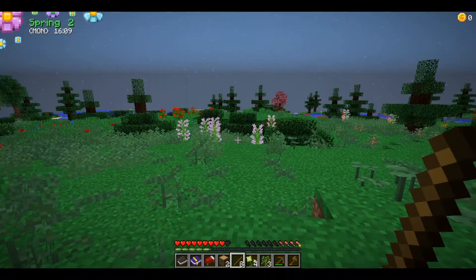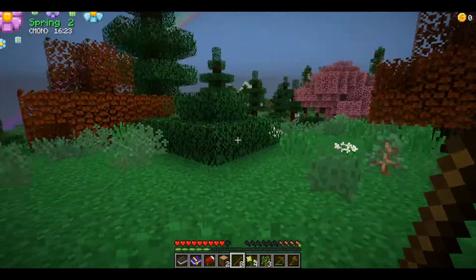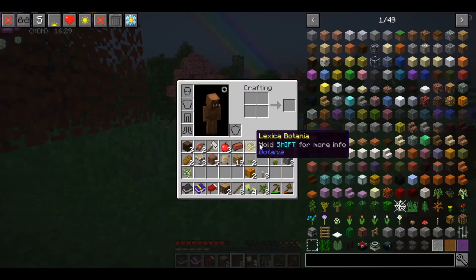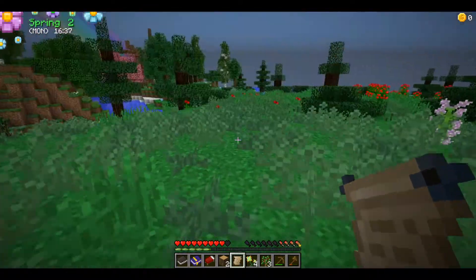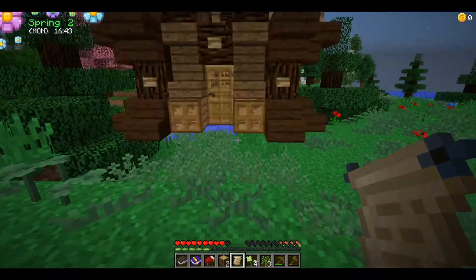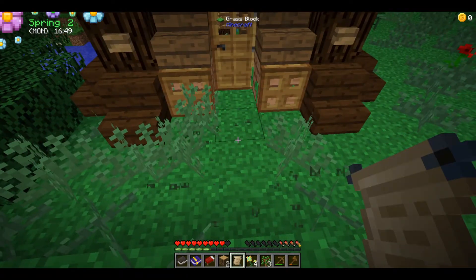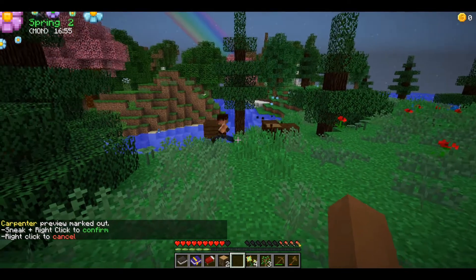I think I've found a pretty good area — it's not great but it is flat and has a bunch of trees nearby with a forest over there. I'll get out the blueprint — you can see the ghost image. I want the river to be behind the village, so placing it around here should work perfectly.